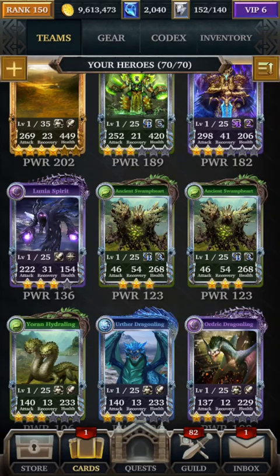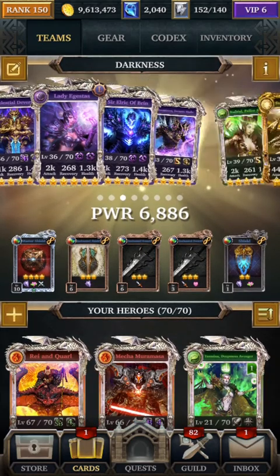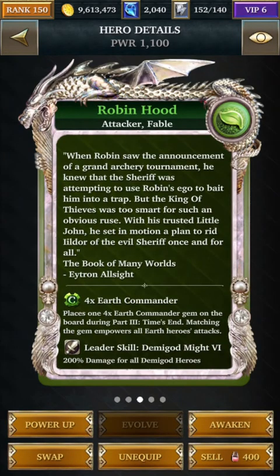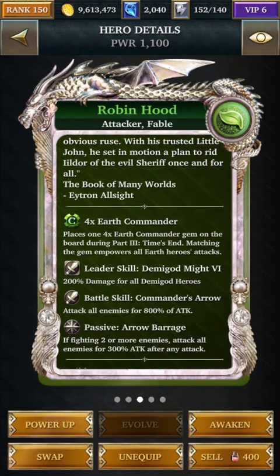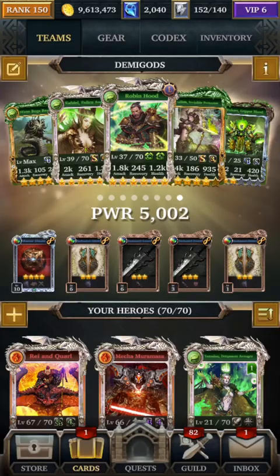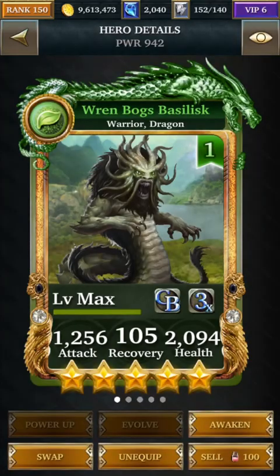Let's take a look at the deck I'm building for this event. I'm actually building two different decks. The first one is based on my Demigod deck, which centers around Robin Hood, who provides an additional 200% damage for all Demigod heroes. The Demigod heroes I have are Lilith, Cavzeal, and Vulcan. I also brought in my Rensbok Basilisk because he provides a 3x multiplier for Commander — unfortunately he's a Warrior and not a Demigod, so I don't get the bonus there.